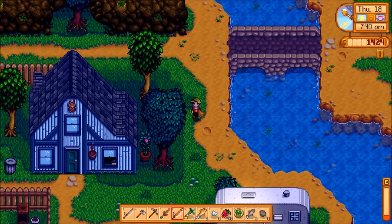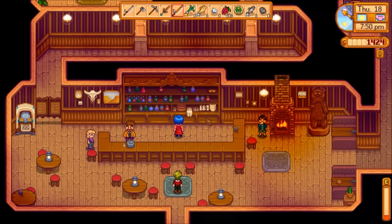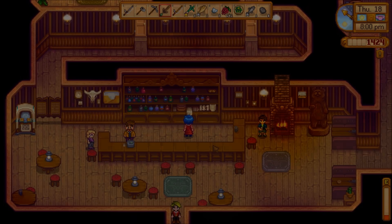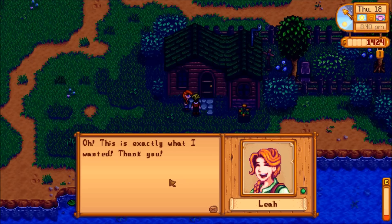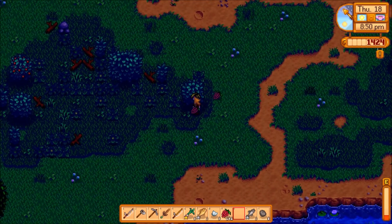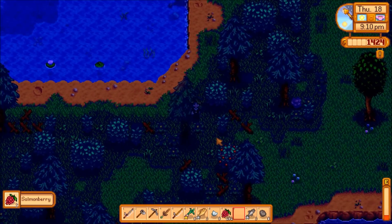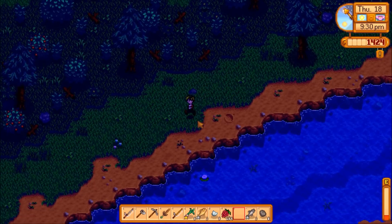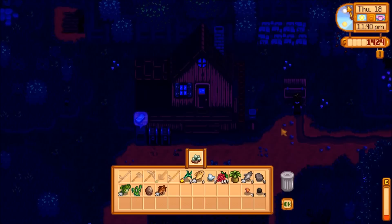Once all my parsnips are ready I'm just going to carry them around with me all the time for situations like this at the saloon, since I'm not sure who's going to be there - pretty much anyone will appreciate a parsnip. I'll give Shane another berry because he loves them. Pam gets nothing again. I just caught Leah returning to her house, so she gets a salad. I'm now up to two hearts with Leah, which means I can enter her house anytime. She hangs out inside till about 10:30 in the morning so I can always run down, give her a salad.